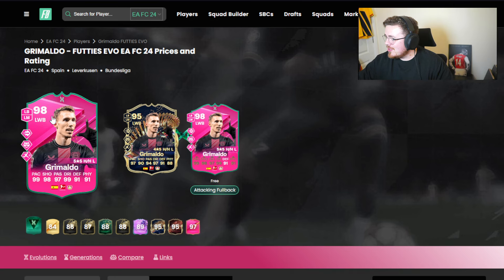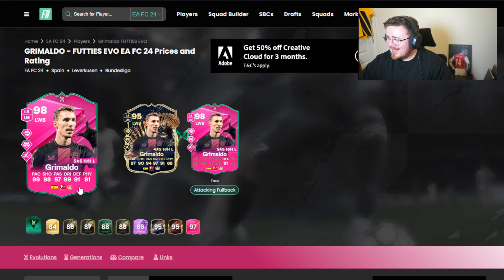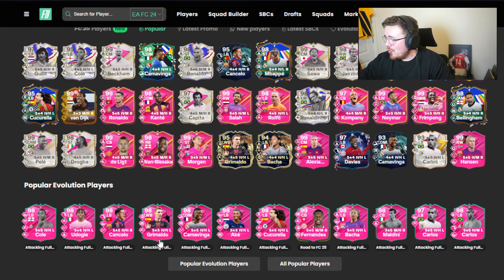Grimaldo - okay, almost club 99s. He's got two 99-rated stats. Only three playstyle pluses but anticipate, ping pass and rapid are very good. I'd rather just those three than have a random fourth one chucked in, or two rubbish ones but have four overall. He looks crazy good again - speed's going to be there, he's going to fly. A very, very solid option for sure.